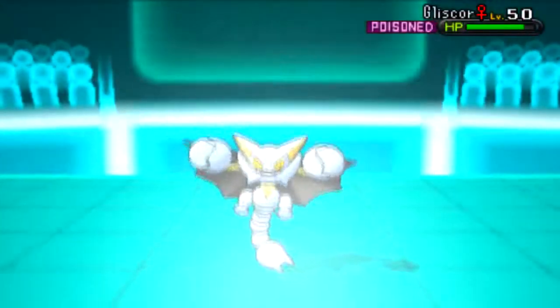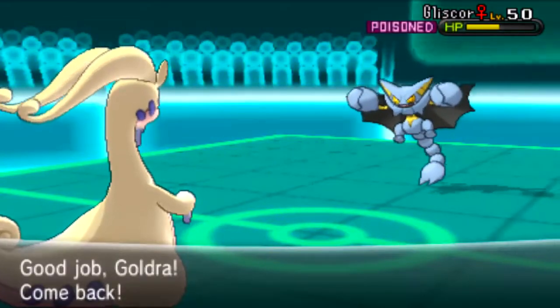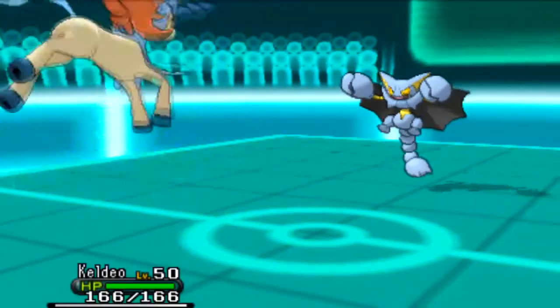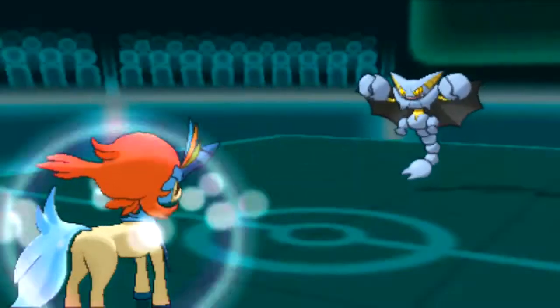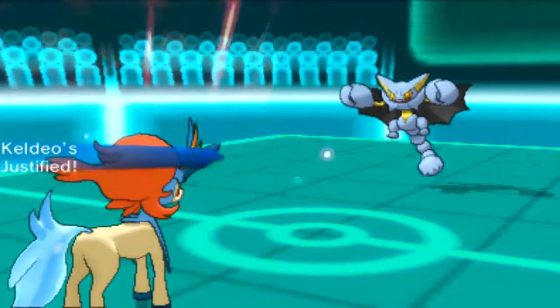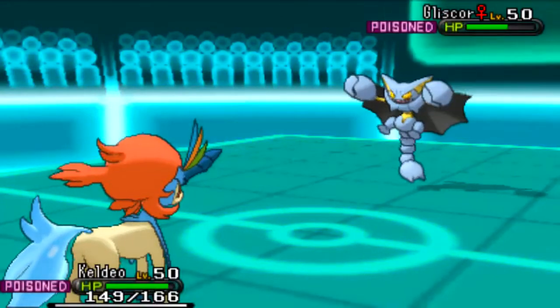I'm actually predicting the Gliscor switching in to take that second Power Whip. So what I'm instead going to do is drop the Draco Meteor — hit this thing with as much damage as I can, around 60%, which is really nice because Gliscor is a big problem this gen. Now expecting the Toxic, I'm going to switch into my Keldeo rather than my Rotom, so it doesn't get worn down. But it actually goes for Fling, revealing that it's a Fling-Acrobatics set — back from 5th gen, the first time I've seen it this gen.